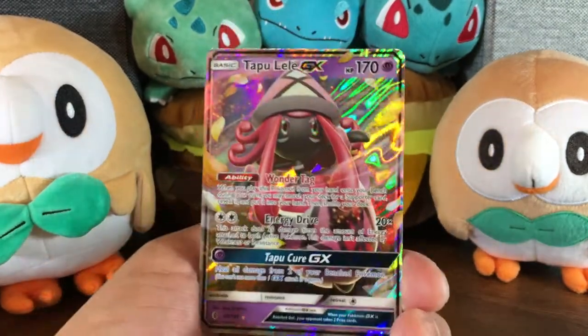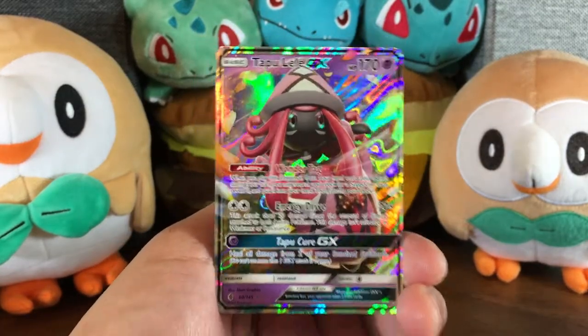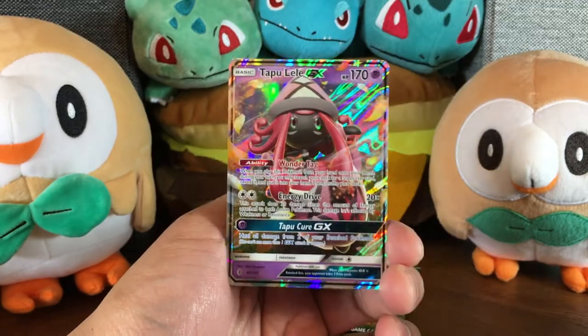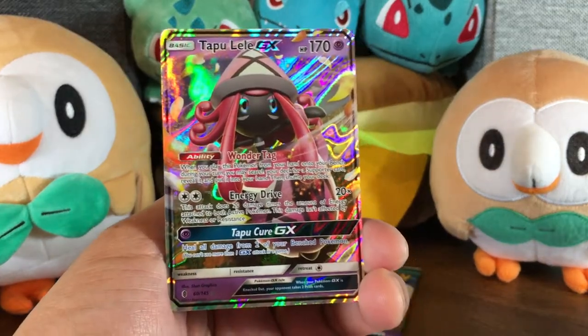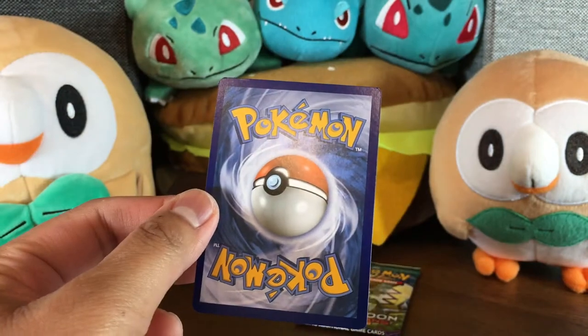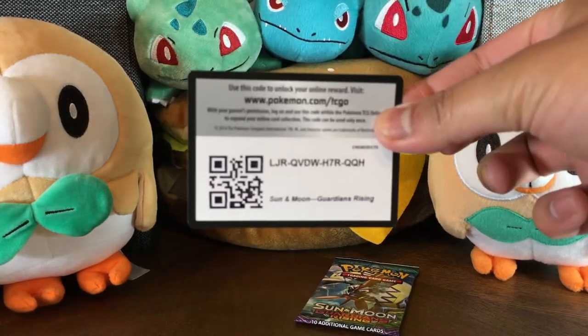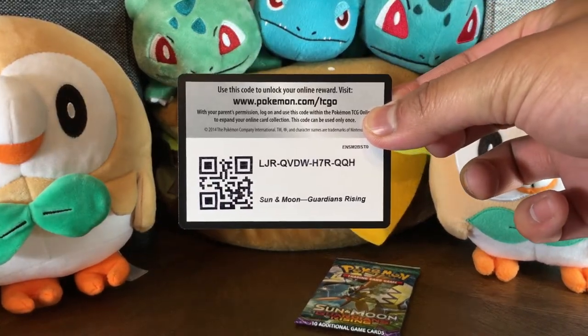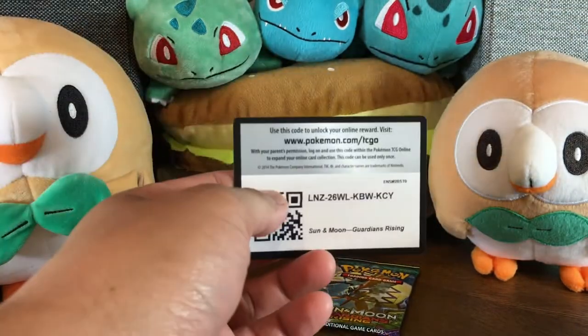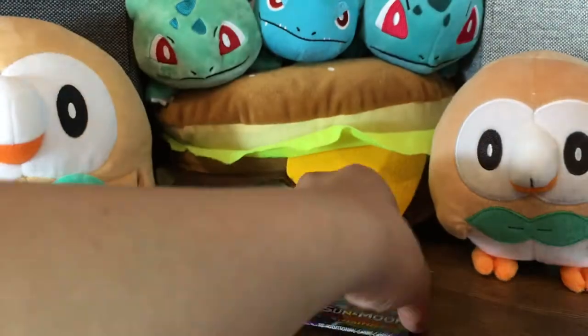Get out of here. Wow. Wow. Second to last pack. That is some awesome penultimate magic right there. I can't even deal with this right now. Wow. That was awesome. I'm going to share this code card right here because I'm so happy. And I'm going to share this code card over there. That was such an awesome pull. Thanks for being here to watch it.